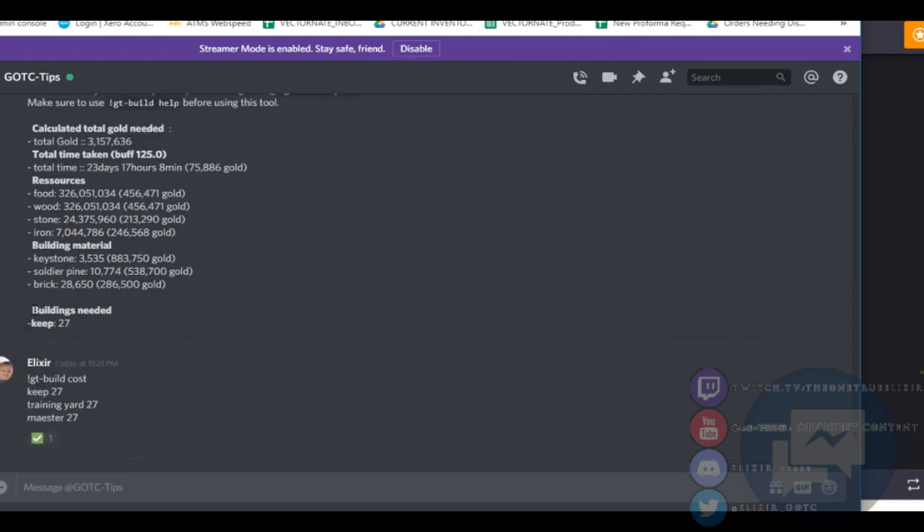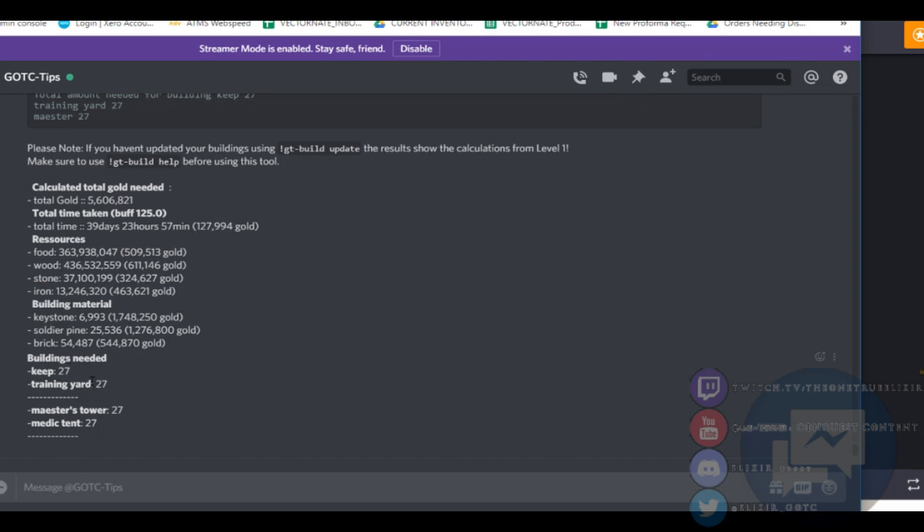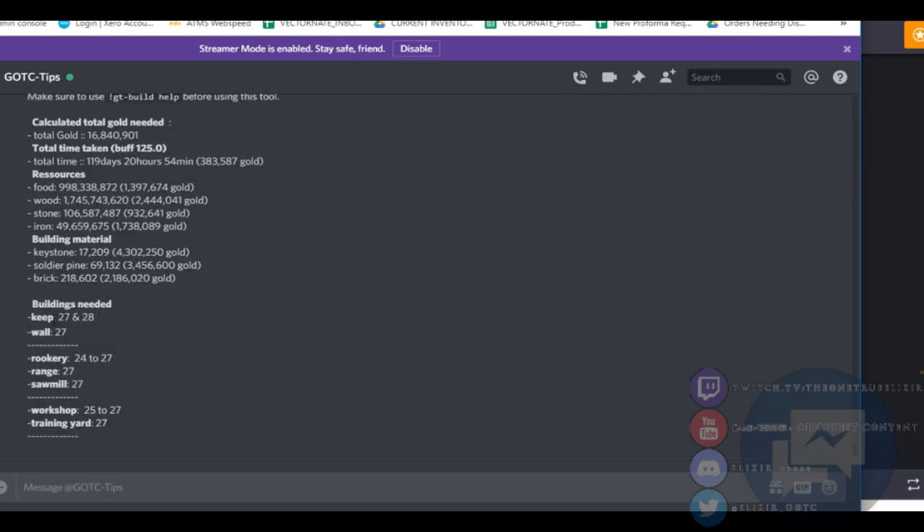So this one wasn't a good example, because it's just saying you need to upgrade just your keep. But this one it's telling me: look, you need your keep upgraded, your training yard, your maester tower, and your medic 10. If I was going for Keep 28, it's going to give me a whole list of what I need, with dashes — which is what you want to see. So now it's saying you need your keep 27 to 28, your wall to 27, and then 24 to 27 — so you start at 24 and you're going to get to 27 and then stop. At all these end levels, that's your goal.